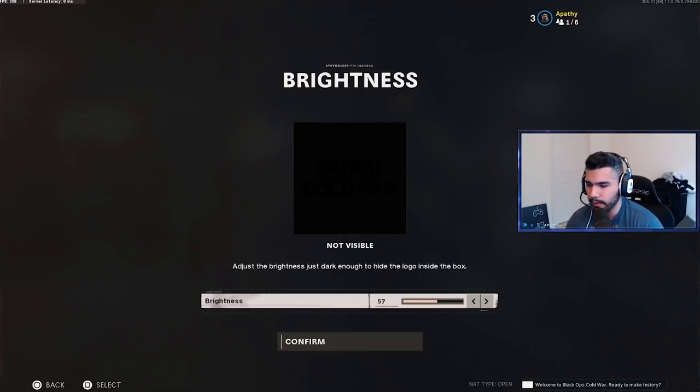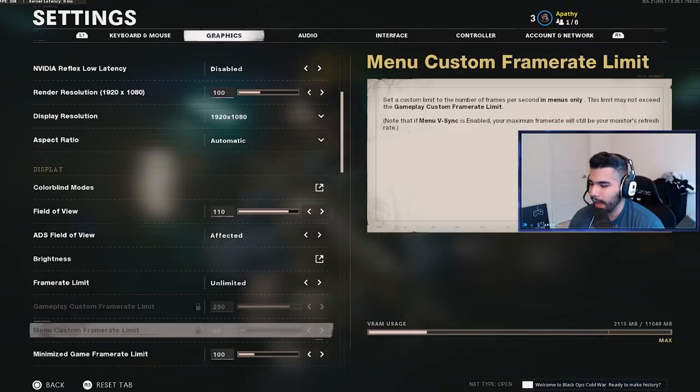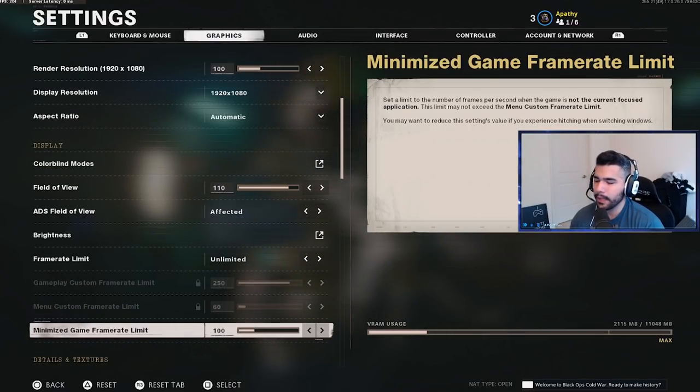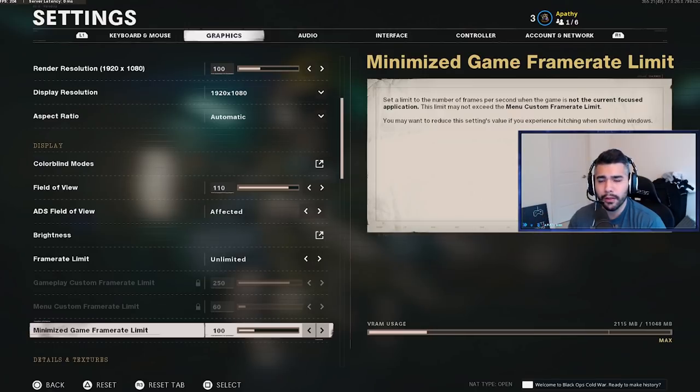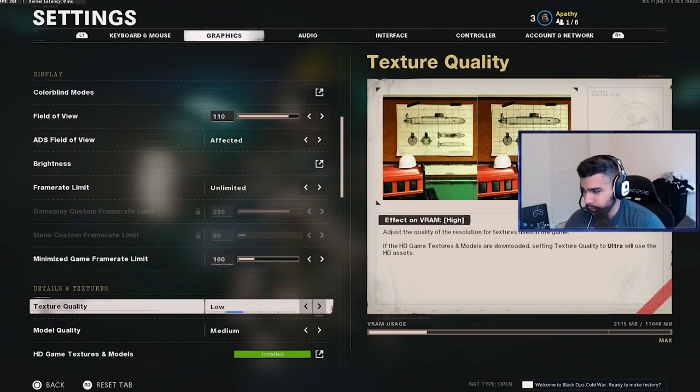For brightness I play at 60 — the game is a little dark at the default 50. Unless your monitor is already very bright, bump it up. High 50s to 60 is a good spot. For frame rate limit I have it on unlimited — you can cap it in menus to save your PC, but I just leave it unlimited.